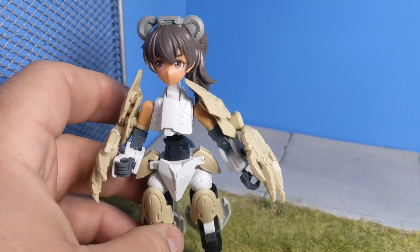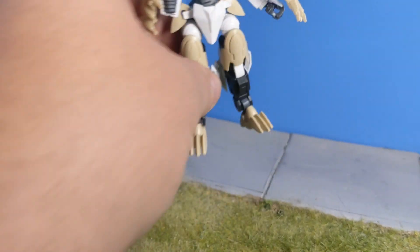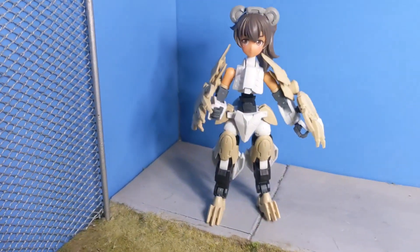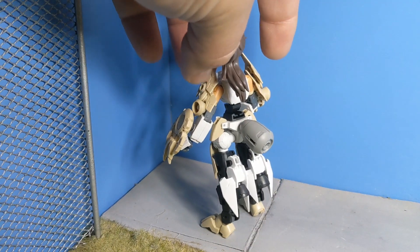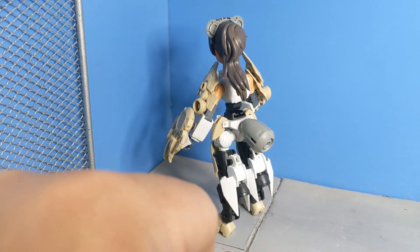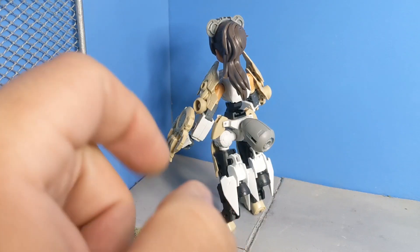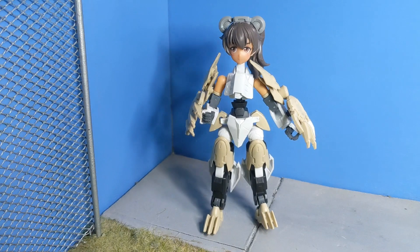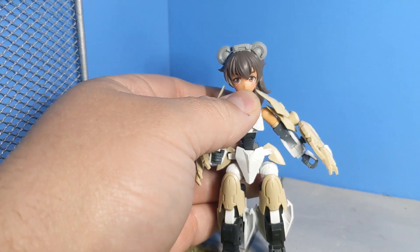The only parts that are Luluche per se are her head and her shoulders. Everything else is other 30-Minute Mission stuff, or 30-Minute Mission sister stuff, like the mechanical leg units and the defense armor.